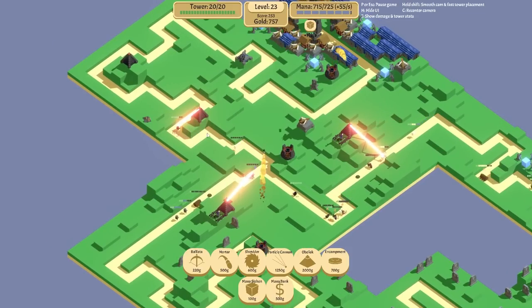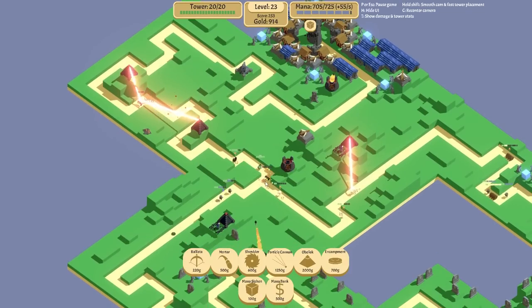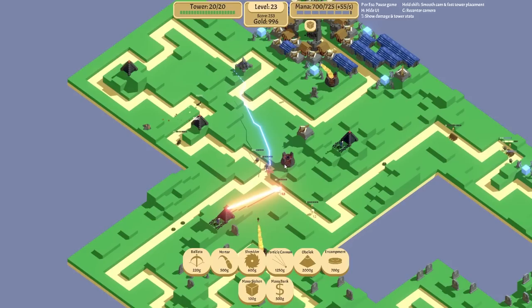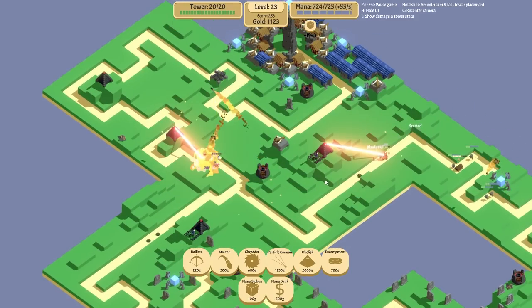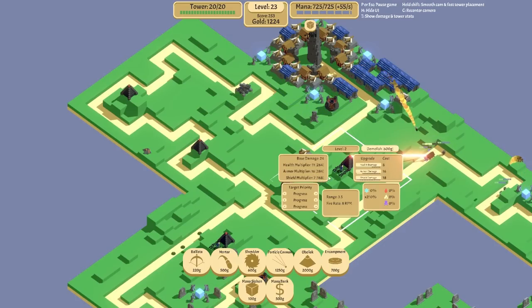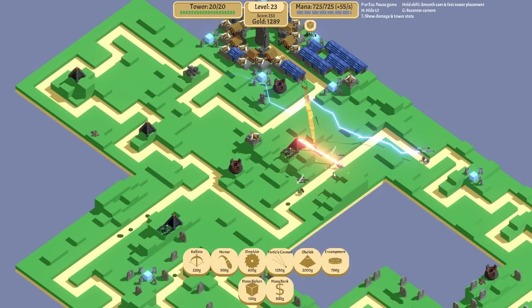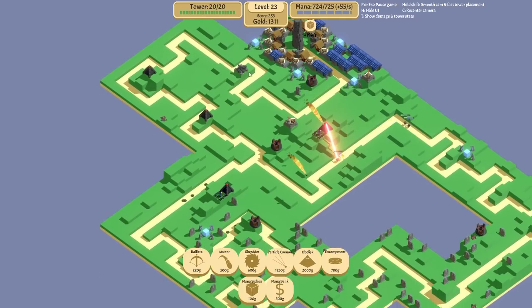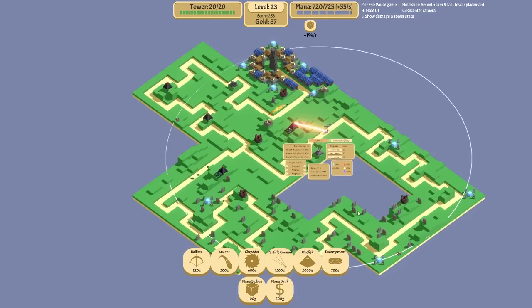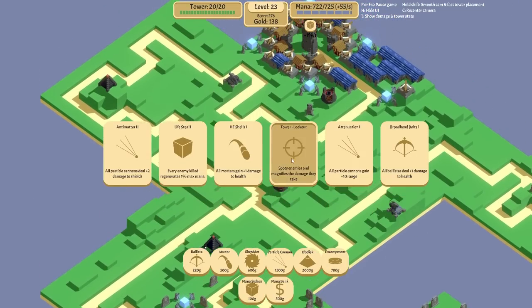Oh my god, this is clean! I do really like the obelisks. I'm unsure about the landmine encampment situation, but I'm sure they get good once upgraded - probably do a lot of damage. Yeah, they do damage to armor but not shields. We can afford another particle cannon! That guy's range - so we're going to want one on there. Nice, I like that a lot. Let's change him to most shields, same as the other one.